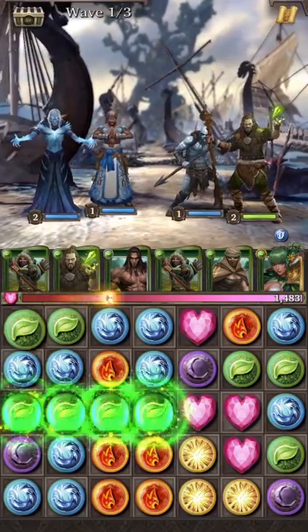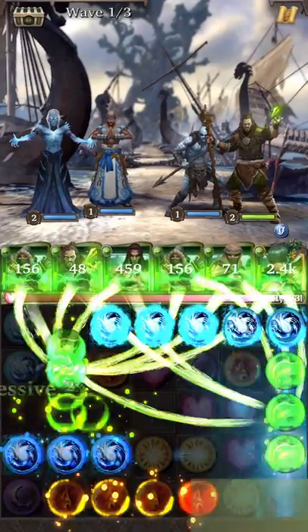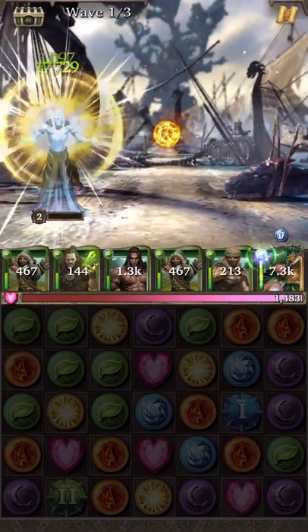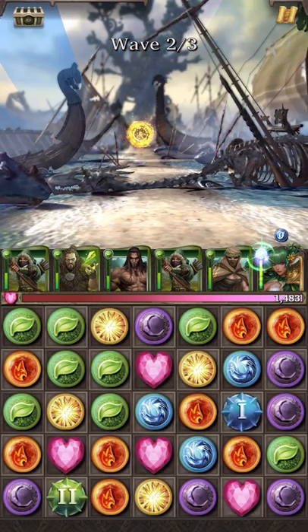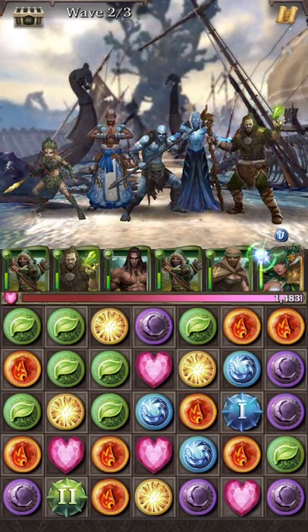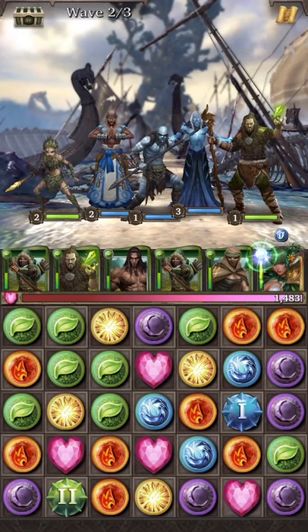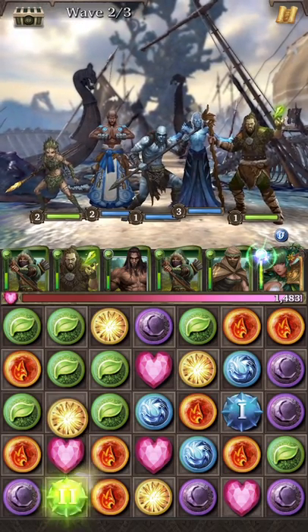The idea here is you want to try and build as many power gems as possible and look for ways to match them together. If you can actually match the same color power gems, you'll get even more damage output that way. I'm going to show you some of the different ways you can create power gems. It's all about getting as many crosses as you can, or basically any combination with five or more gems. And this is one of those things where as you play more, you're going to get better at it.